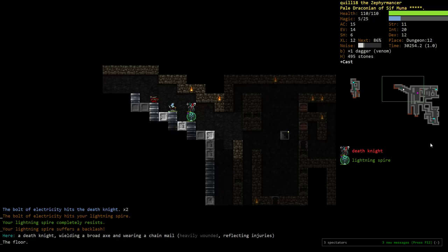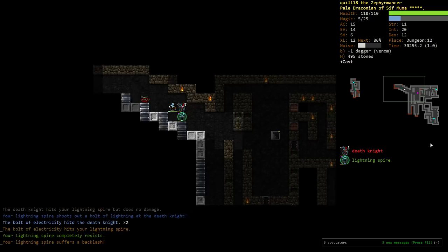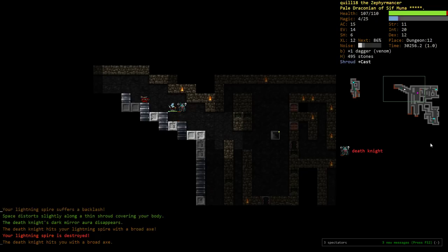But we have a couple of ways to deal with that. I'm going to move forward and let him bounce around. Now, the Shroud, since his attacks are so powerful, almost certainly will be at the minimum possible defense, which is going to be about 10%. Actually, we'll probably still get maybe about 15% chance of deflecting an attack. So I will Shroud up.